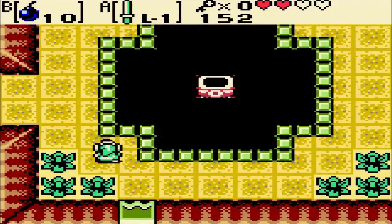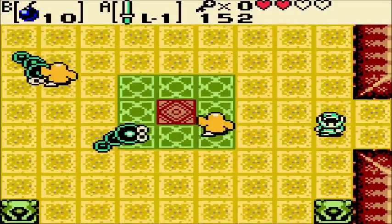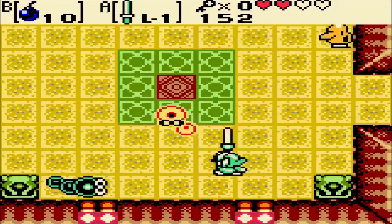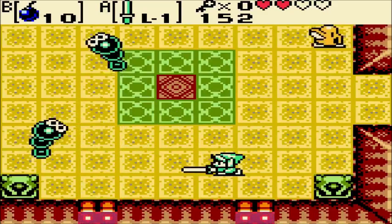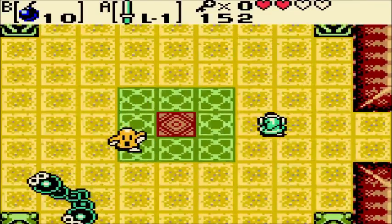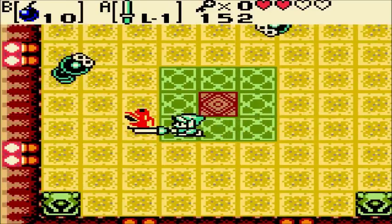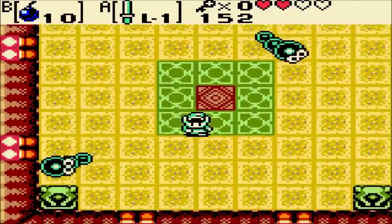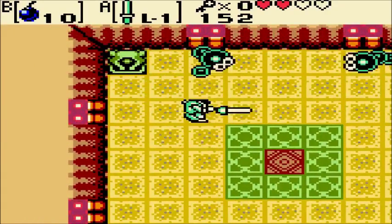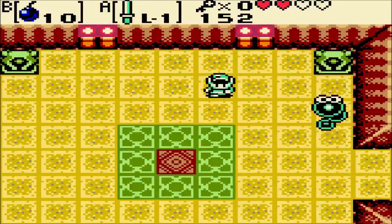Now we go up here. Those little orange guys will move in the opposite direction you move — you move left, they move right; you move up, they move down. Because of that, they're very easy to take out, especially if you're willing to use spin attacks. These guys take a ton to bring down, though.